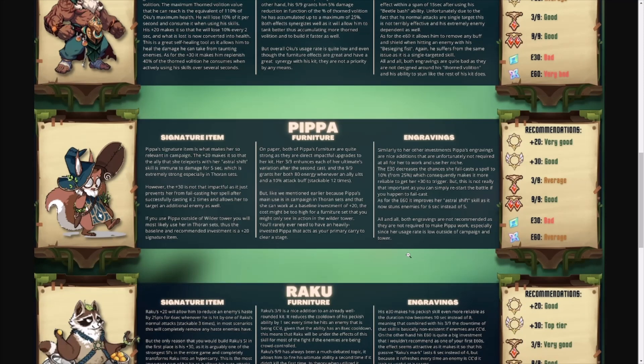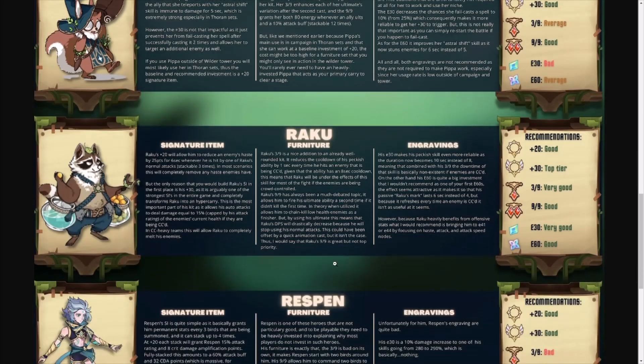When it comes to Pippa, she is very good with the plus 20 signature item. The only place she's really utilized is the ancestral shift ability, which is part of the set for Thorn. You could use her in the tower if you build her up a little, but the plus 20 signature item is really all she needs so she can teleport Thorn to where he needs to be within formations. Short of the Wilder tower, she doesn't see a lot of utility. She was once in portal party but that team has broken apart now.